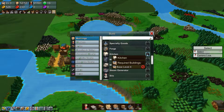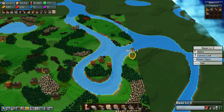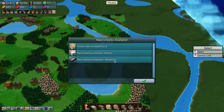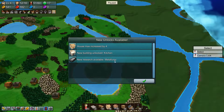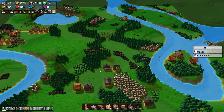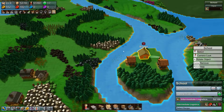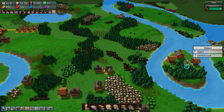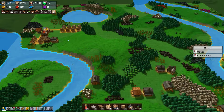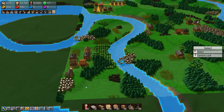And guess what our next base level is — that's right, level four! Unlock that kitchen, baby! We can now research the metal technology as well. Technology is still going but starting to slow down — one tick of paper isn't doing as much as it used to. I've got 31 of these, and it should go up to 200 before it stops or we run out of resources.